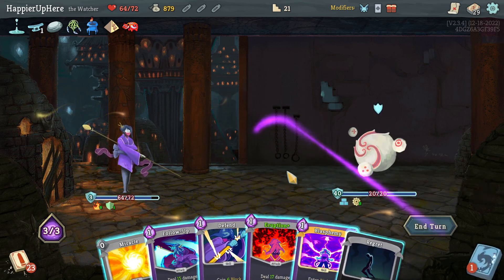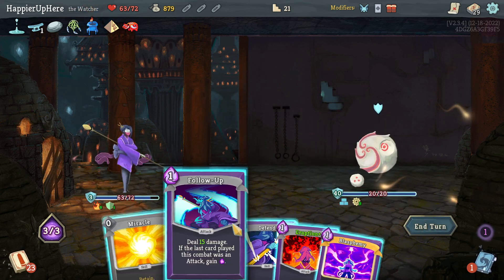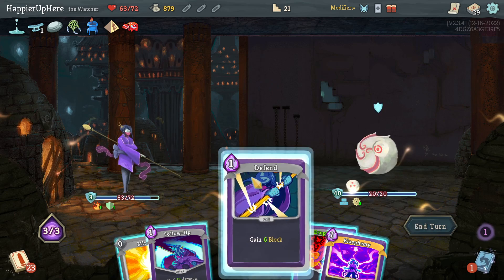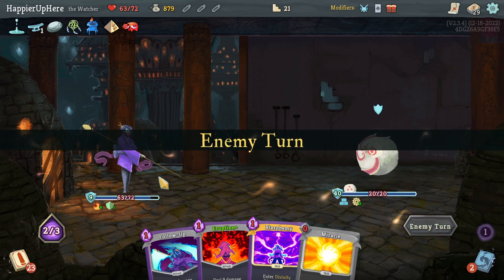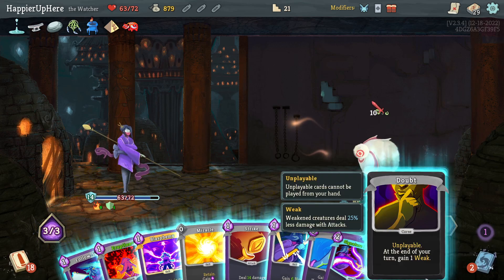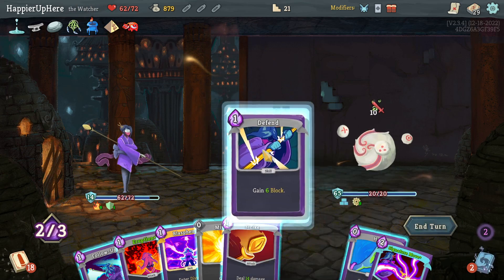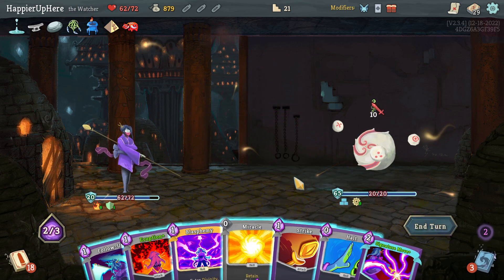Let's do Finesse first, get rid of this. I don't think I'll enter Wrath here — let's save the Akabiku for later, mostly because I'm hoping to use the Ritual Dagger. Get rid of this, then Defend — actually I didn't need that defend. Let's use Akabiku with Strike, Follow-Up.